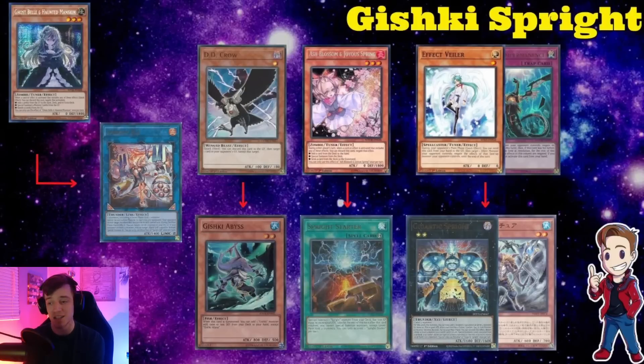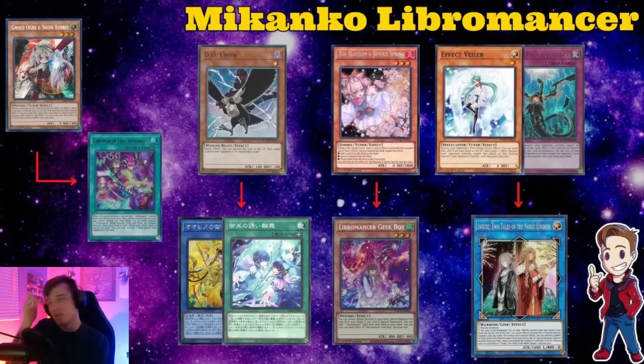Remember the thing about Grim locking you into ritual monster attacks only — that's always going to be very important. Moving on, we have the Makonko Libromancer, and this deck is really interesting. Libromancer always had a really hard time with Nibiru, but in a format where you're not playing against too many hand traps, this deck can really go off. Starting off, if you have Veilber or Imperm, I definitely recommend negating the Isolde.